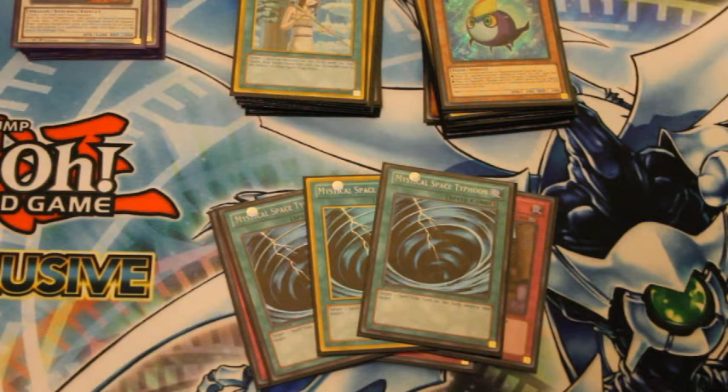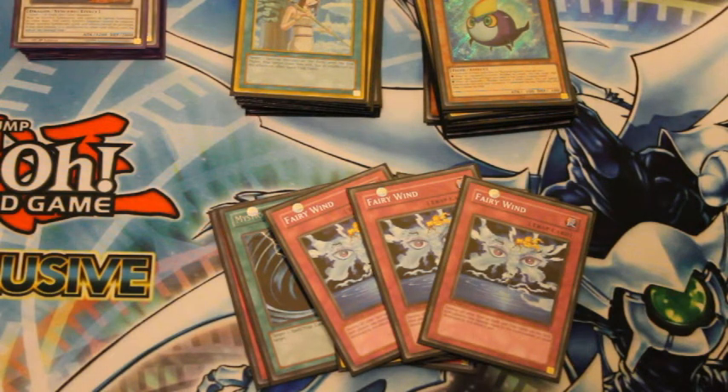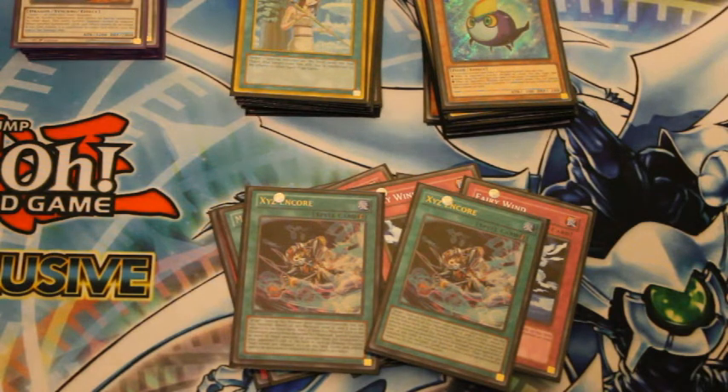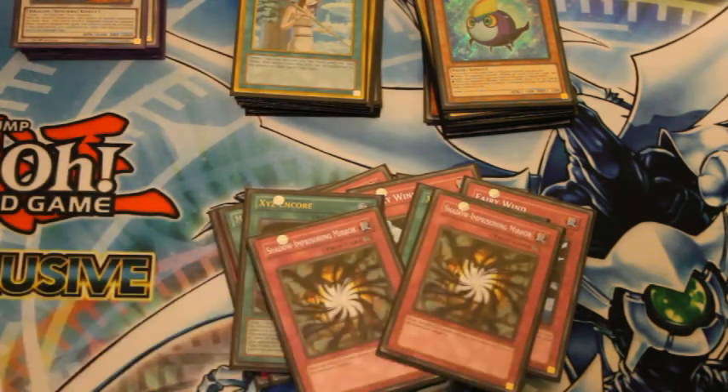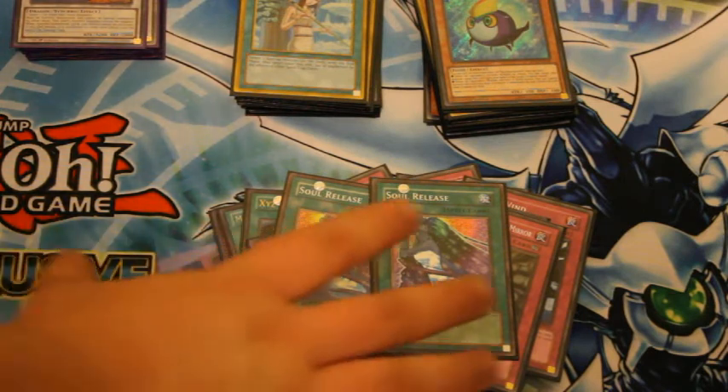Triple MST for Macro or De-Fissure, and it also works against Pendulums. Triple Fairy Wind, mostly for Qli because they main deck Skill Drain. Double XYZ Encore for Stellarknight and Evilswarm, though I didn't face them this weekend — I did use it well at YCS against Evilswarm and won 2-0. Double Shadow for Stellarknight. And Double Soul Release — didn't get to use it, but mostly for mirror matches; it works well against Burning Abyss and Shaddolls too.